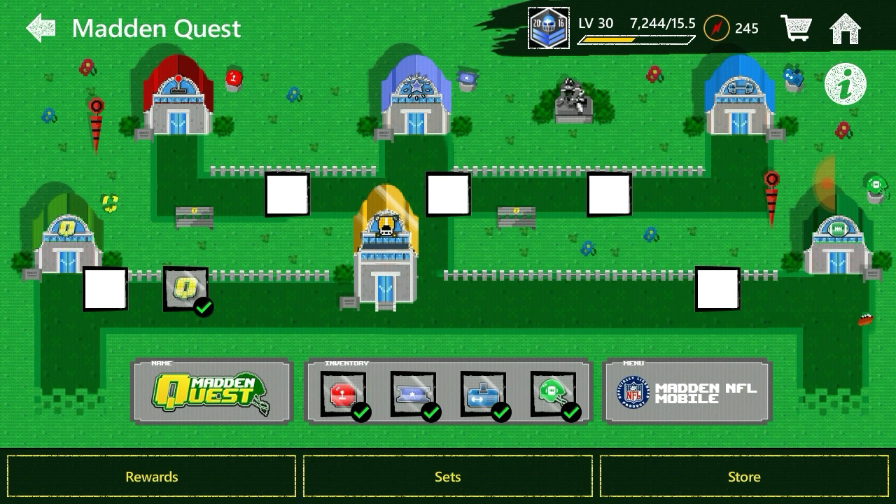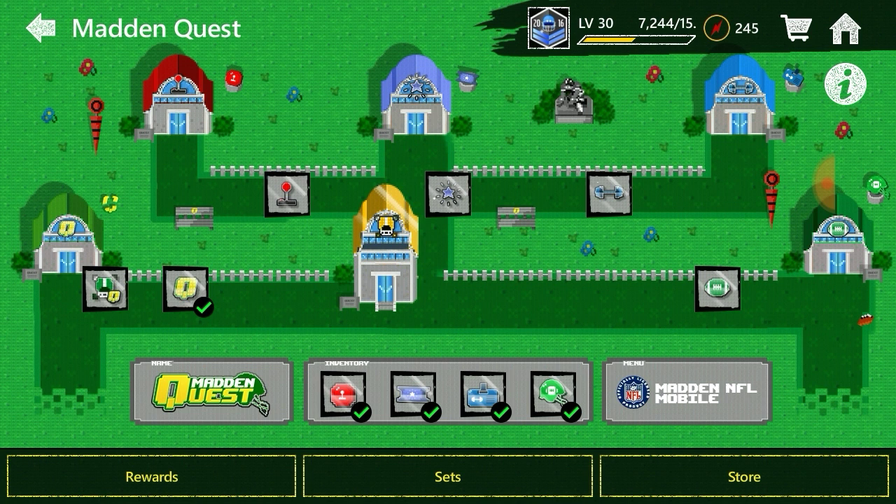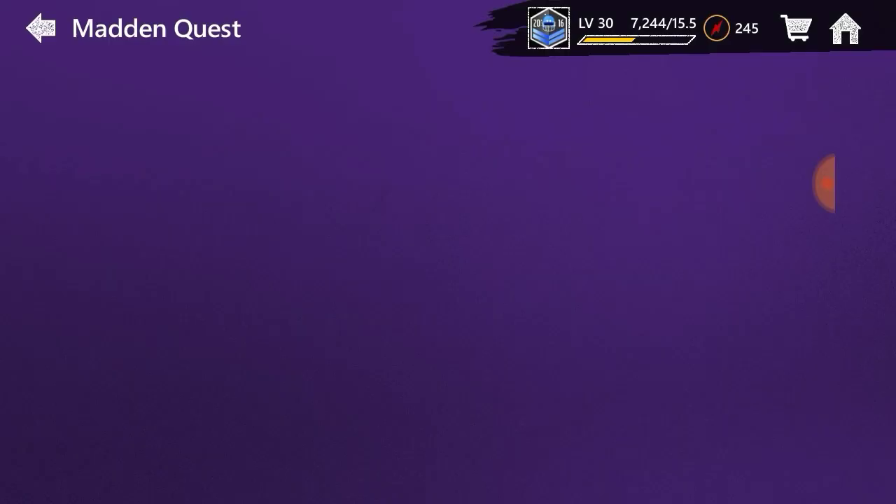So what you gotta do for the final boss challenge — which should be right here where there's a circle on the screen — you gotta play each of these five events five times, and then you unlock the mini boss event for each of those five. You gotta play all five of those, and then the mega boss event should pop up where you saw the circle on the screen.